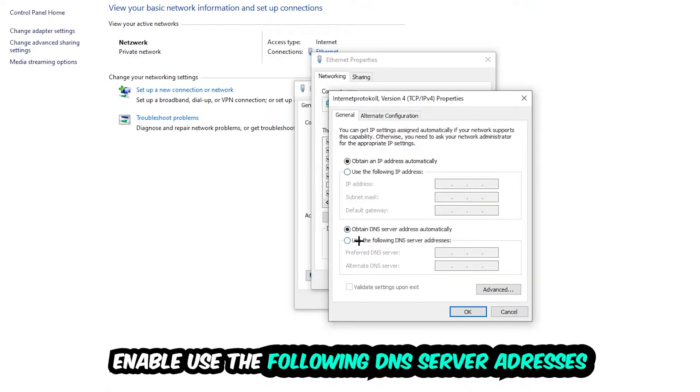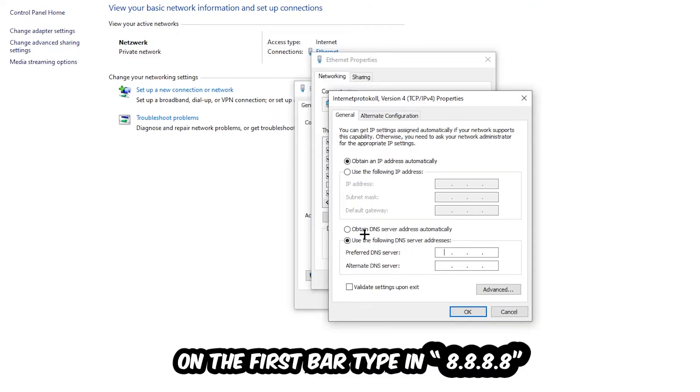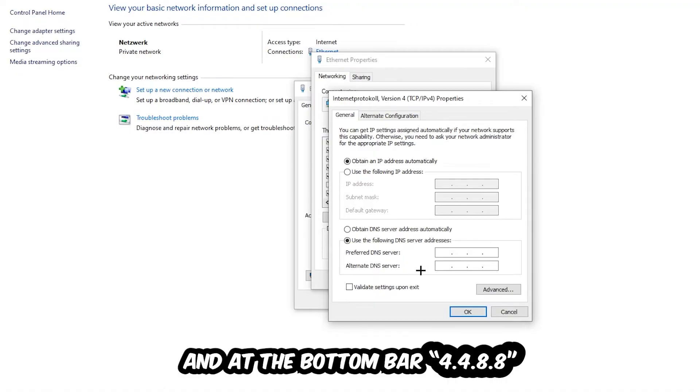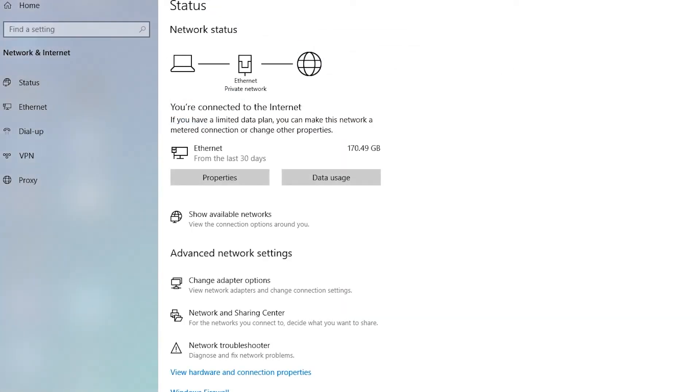Select Internet Protocol Version 4, then enable 'Use the following DNS server addresses.' Use Google's DNS servers: enter 8.8.8.8 as the preferred DNS server and 8.8.4.4 as the alternate DNS server. Hit OK and Apply. This will most likely fix your issue.